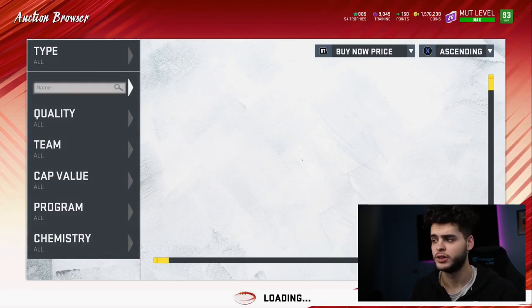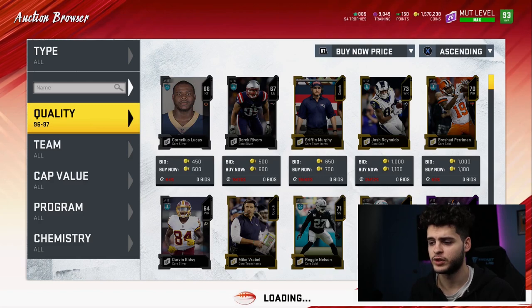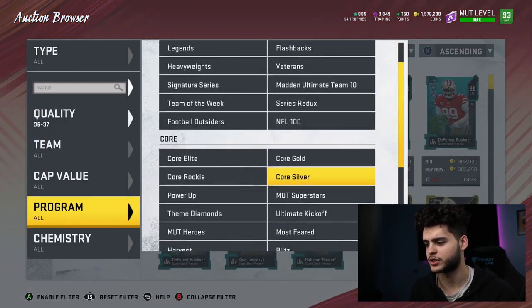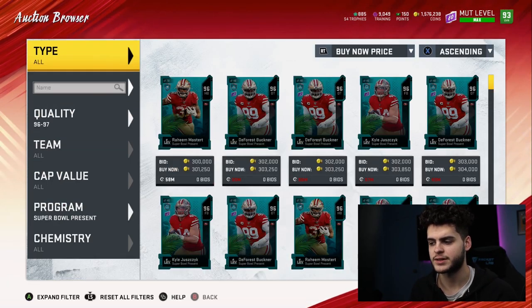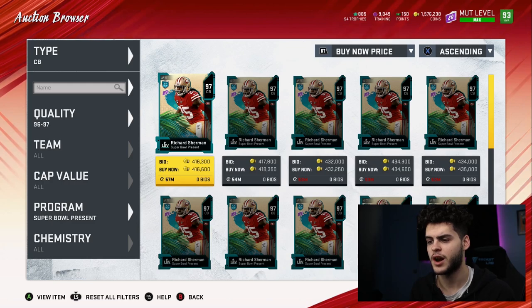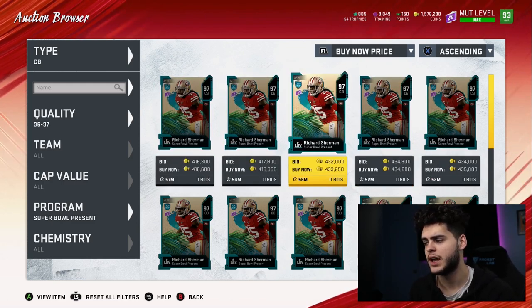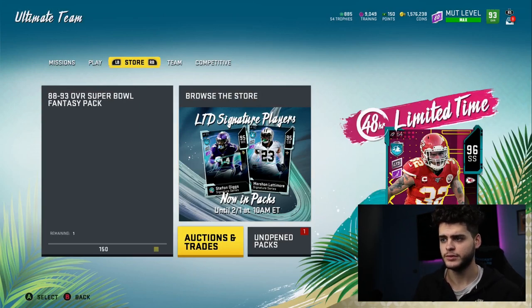First let's check the price of Richard Sherman, because that always factors into whether this is worth it. Heading to the auction block, filtering by Super Bowl Present and Cornerback — Sherman goes for around 416k right now. I wouldn't sell at 416; I'd list at 430. After the tax reduction, you end up at around 400k net. So mark Sherman at 400k.